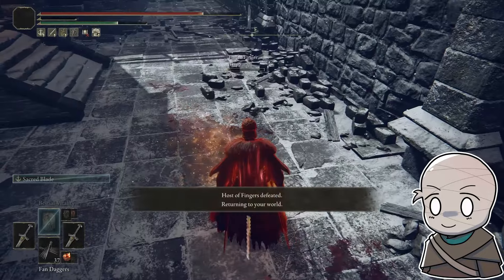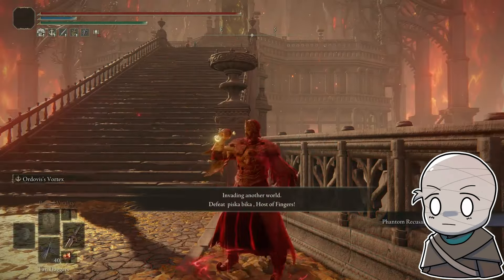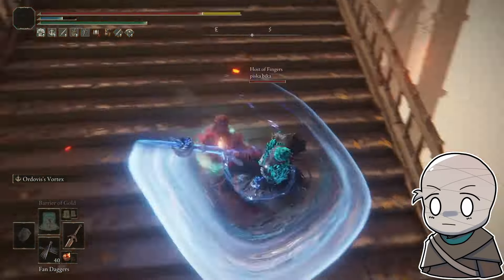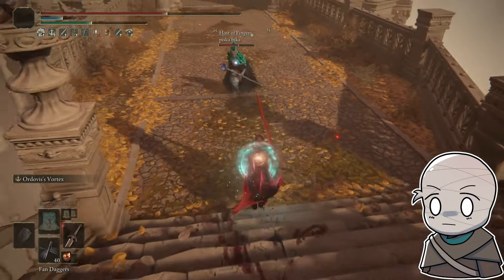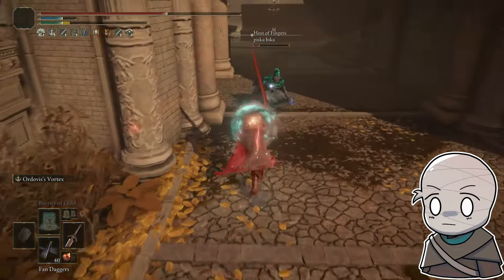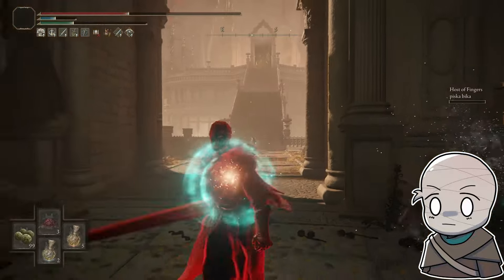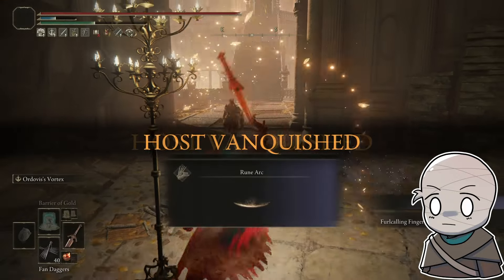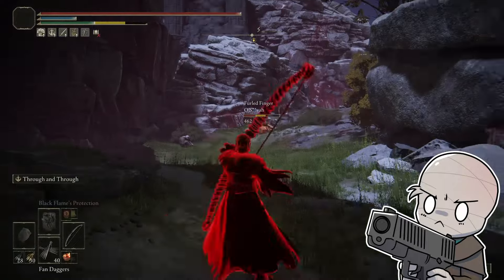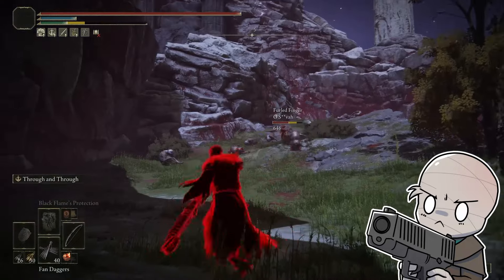A lot of people get upset at power stance straight swords, and to be fair they're good — they're certainly meta — but they're good enough that people get salty about them. It seems like not a horrible setup to have your own ultra greatsword, whether that is the Greatsword or a Zweihander, and then a straight sword in your off hand and another straight sword in your secondary slot for your right hand. So you can soft swap to power stance straight swords from using a colossal sword. Colossal sword offers big damage, hyper armor, and trades, and then when people are low you can just soft swap to straight swords.